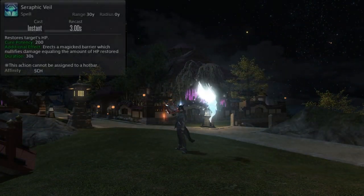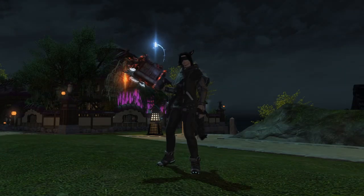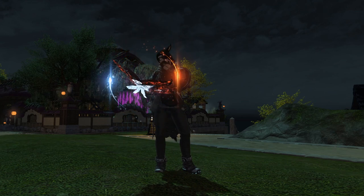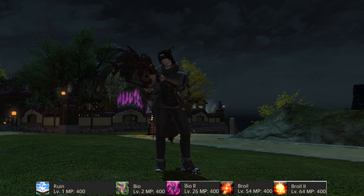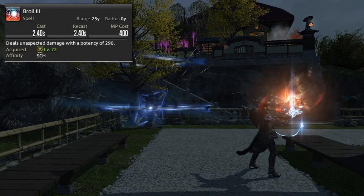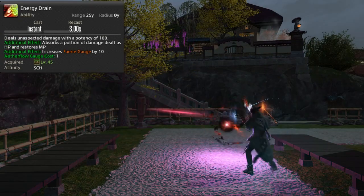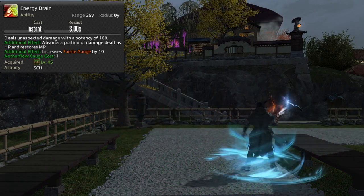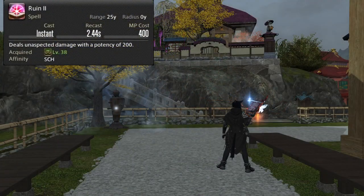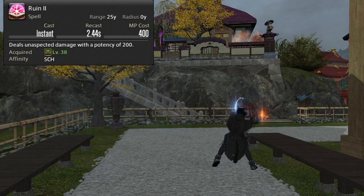Seraph can also use Seraphic Veil, which works like our Adlo. Now, what can we do in terms of damage? Broil 3 is our main casted damaging spell. Biolysis is our big DoT that we want to maintain 100% of the time. Energy Drain, learned at 45, spends our Aetherflow stacks to generate HP and MP. We also have Ruin 2, learned earlier on, which is used to weave in off-GCD abilities and heals.